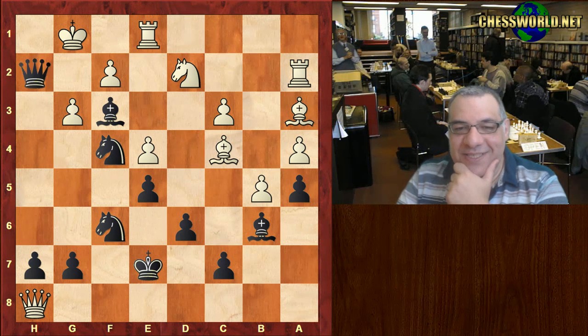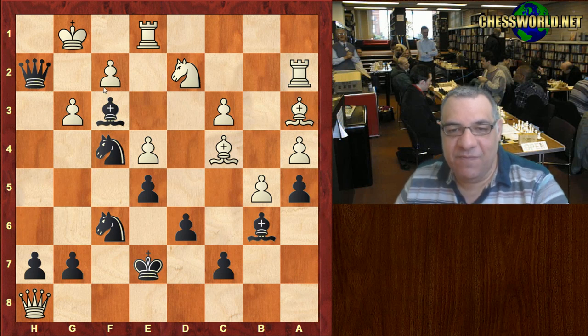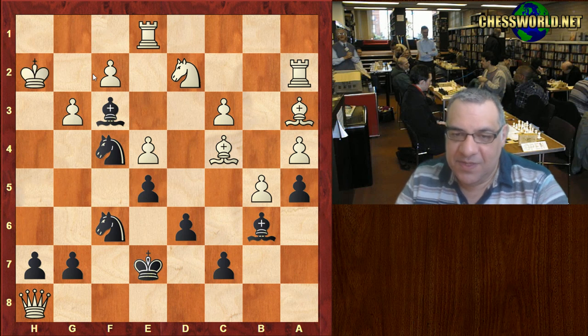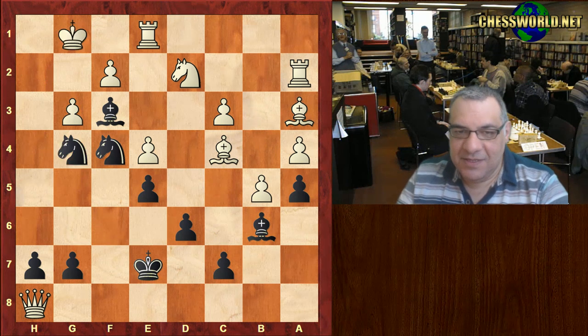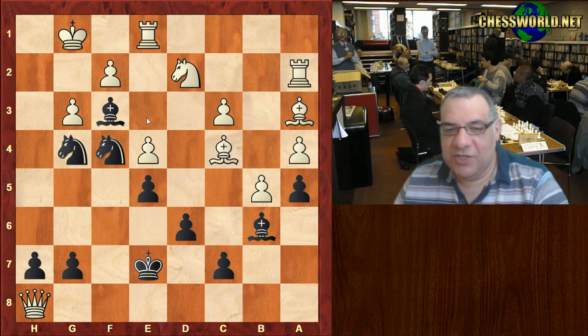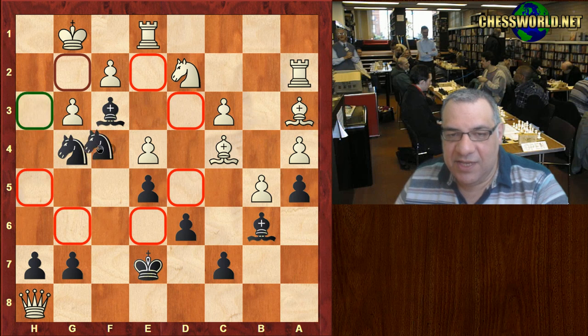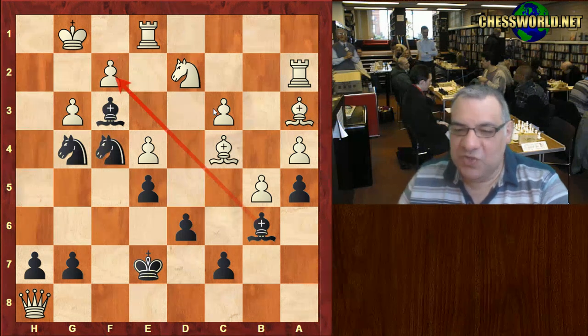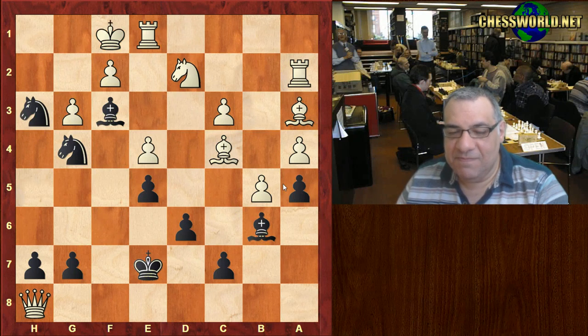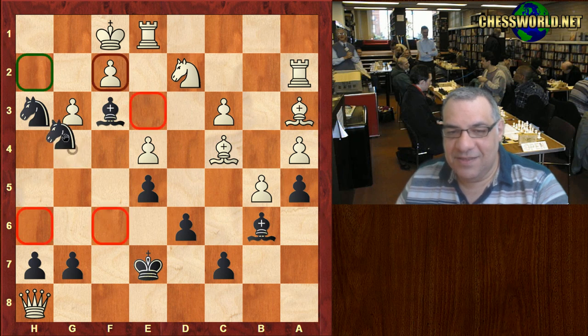Queen takes h2 check — a very forcing move. If King f1 then Queen h1 or Queen g2 is checkmate. So it's taken, Knight g4 check, King g1 — and now black chose Knight h3 check. Also Bishop takes f2 is much the same, but Knight h3 check, and after King f1, black has Knight h2 checkmate.